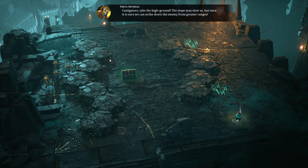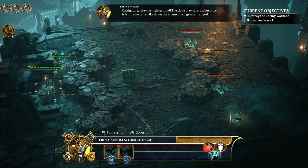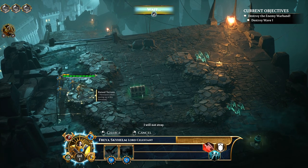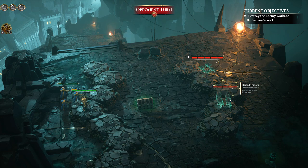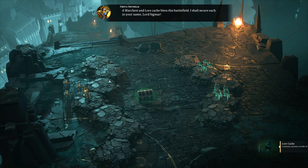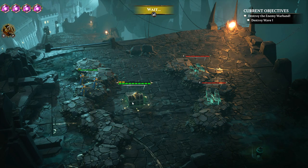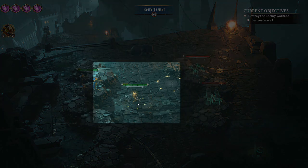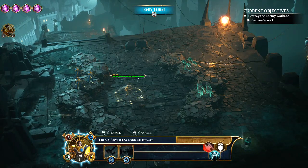'Sigmar, heal this ravaged body' — that's probably something I shout at least five times a day. Take the high ground — I'm more of a low road guy, but high ground is fine too. It looks like they have the same plan. A war chest and lore cache bless this battlefield. We get war gear, skills, and new units by getting chests and winning battles. I like loot — who doesn't love loot?